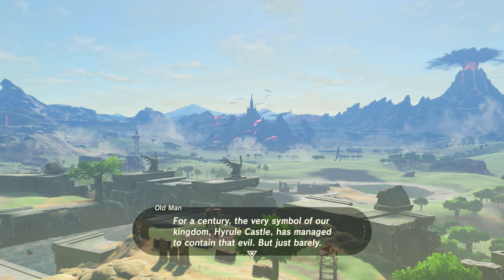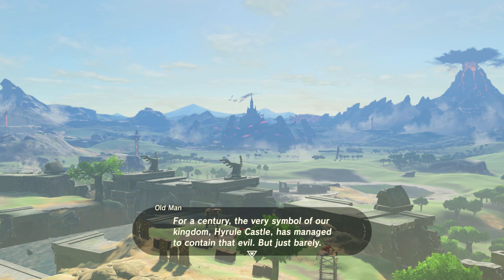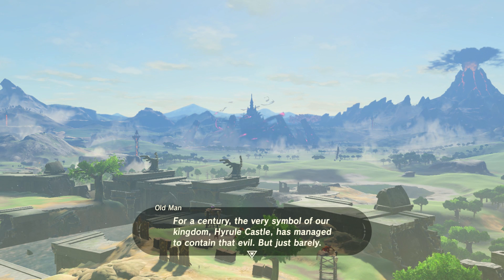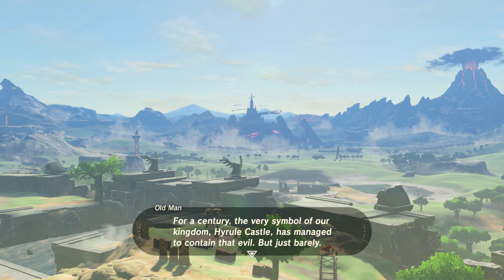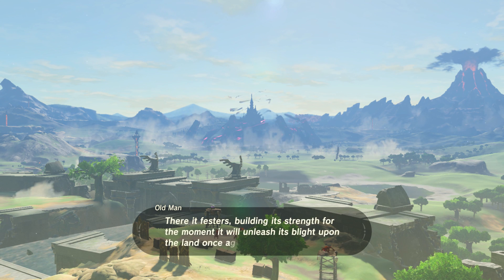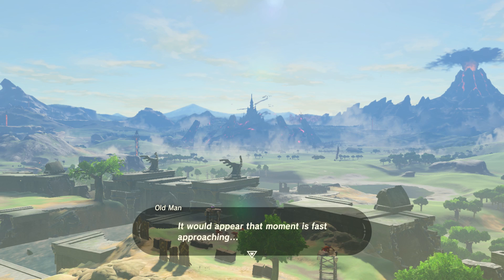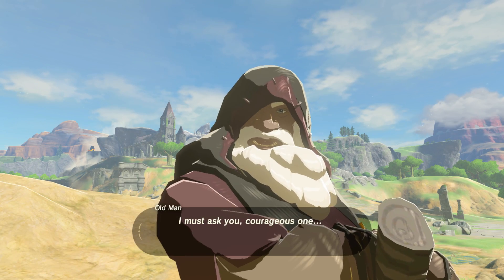Bear with me — it's not like a princess is dying in there or anything. For a century, the very symbol of our kingdom, Hyrule Castle, has managed to contain that evil. But just barely — mostly because it can't find the exit sign since the power went out. There it festers, building its strength for the moment it will unleash its blight upon the land once again. It would appear that moment is fast approaching. Not too fast, just slightly building some pressure.